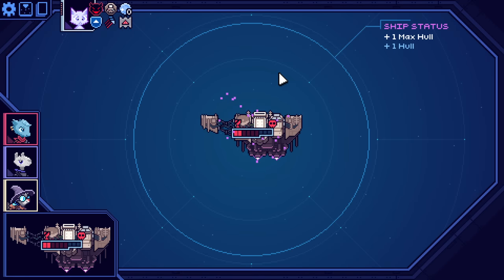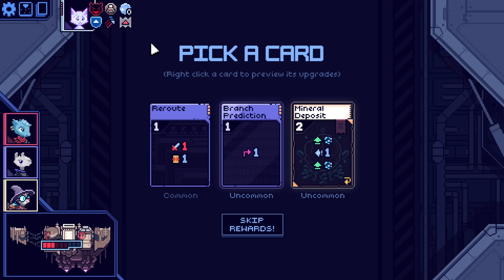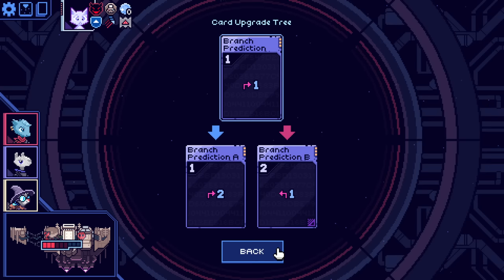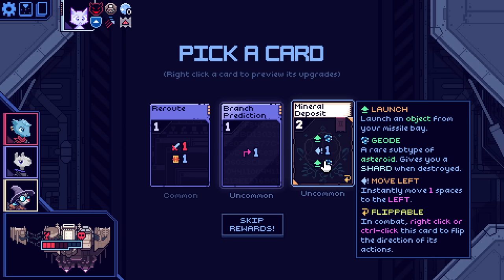Alright. All good. Spookier than I would have liked, but we gained the max hall — we gain max hall after each elite or boss. Attack and autopilot: immediately after you play the left or rightmost card in your hand, you move left or right. It's so weird. Branch prediction is not bad. Launch a geode, which is an asteroid, which when it's destroyed... I can't really play with a lot of that right now.